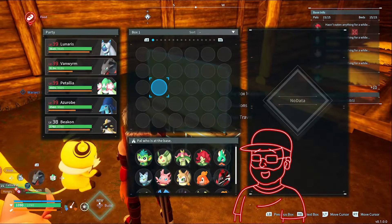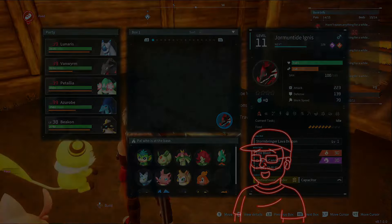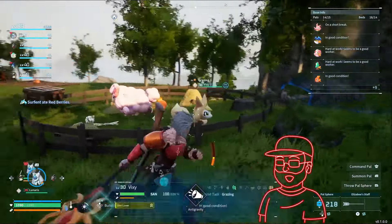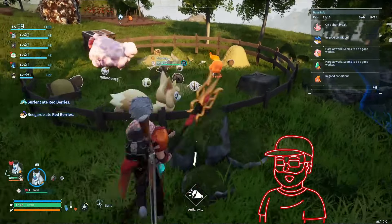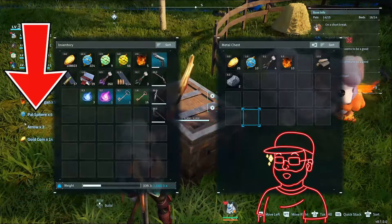PALs you have can be traded to anyone in the same guild within the job section of the PAL box. In the early game, always keep a ranch and have a Vixie within your base — they will gather random items such as spheres, gold, and arrows, which will save on craft times.